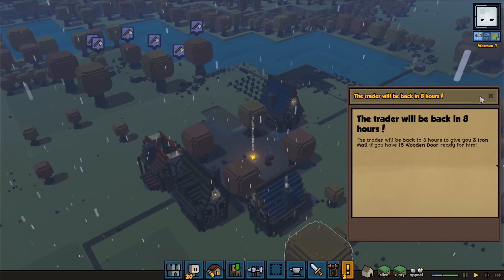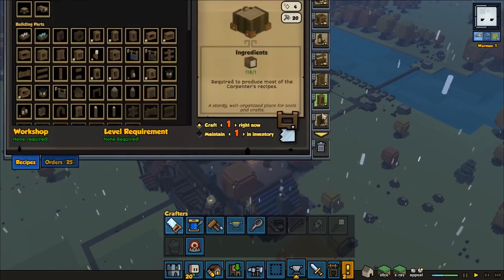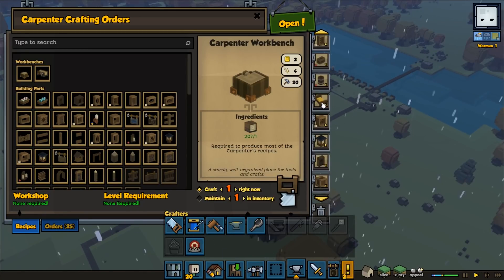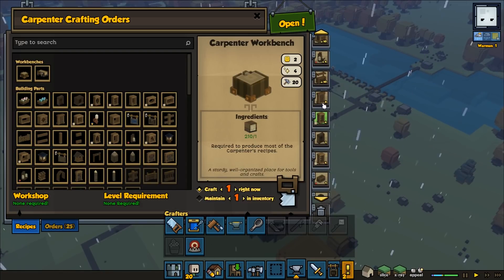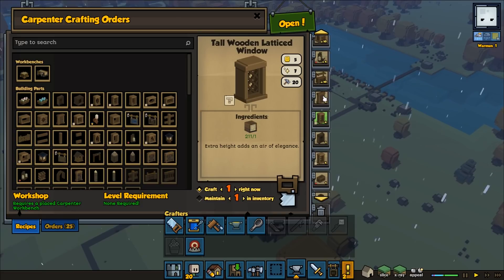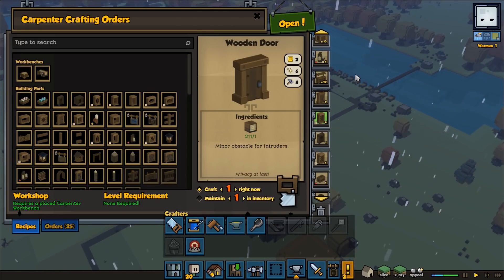We've got eight more hours, then we will have to have those wooden doors ready. Let's see — we actually do have them ready. I think they should be ready. Why is he crafting this window before the door? That's kind of strange.